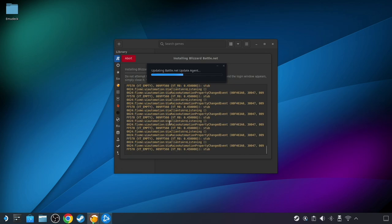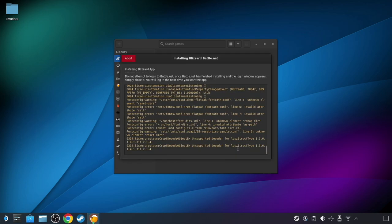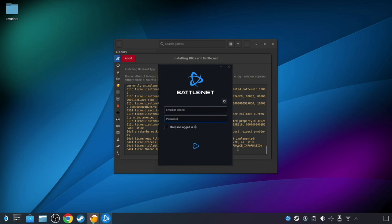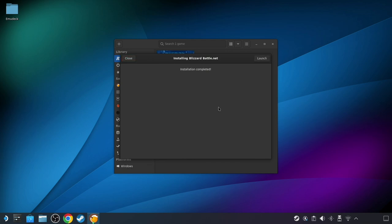Quick note: once you get to the place where you're actually installing Battle.net, you'll be prompted to log in — but don't do that immediately. Just close out of the window like Lutris says and let the installer keep doing its thing. I actually screwed this up initially because I wasn't paying attention, so I had to remove it and re-add it. So don't be like me — just follow Lutris's instructions. If you see that Battle.net login window pop up, just close it for now because you can log in later.